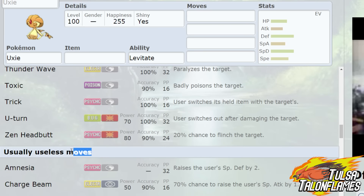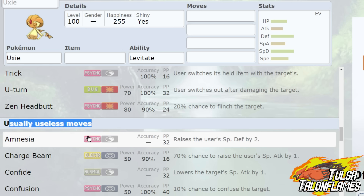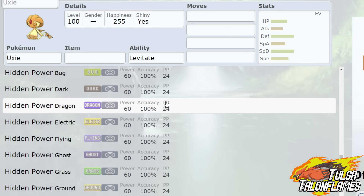You can just do so many different things with Uxie. And if you want to do the usually useless moves, you can even raise its special defense even more with Amnesia, because you never know what I'm going to run. That's a pretty good Pokemon.